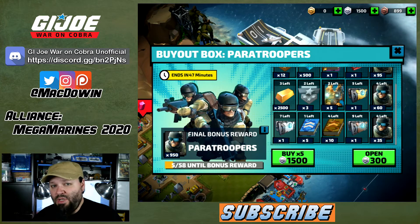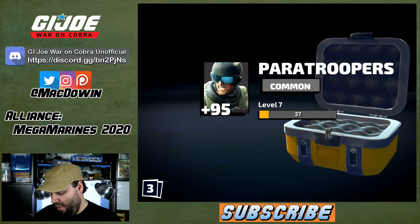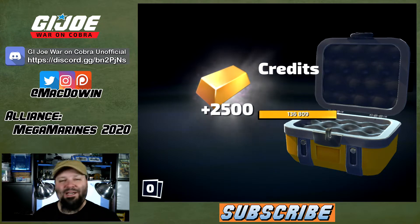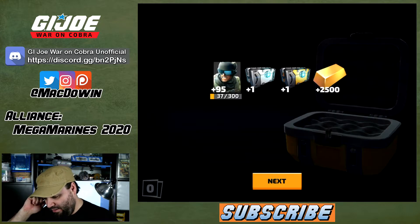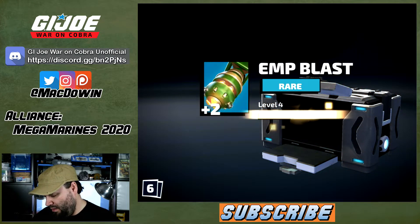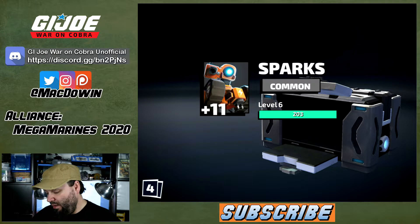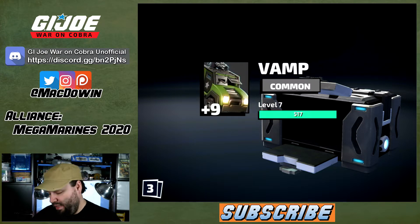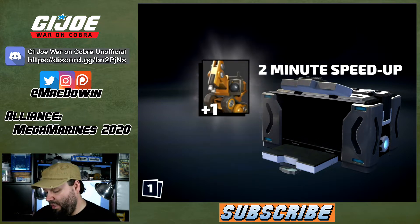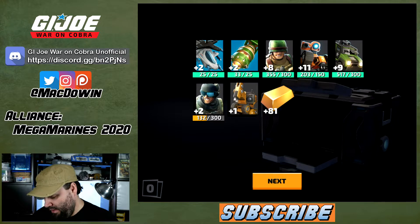I'm not going to complain about diamonds — diamonds are difficult to get for some people. Box number two: 95 Paratroopers, one silver cargo, one gold cargo, 2,500 credits. I keep bumping my audio. The silver box contains two Sky Storm, two IMP Blast, eight Steel Battalion, 11 Sparks, nine VAMP, two Paratroopers, one two-minute speed up, and 81 credits.